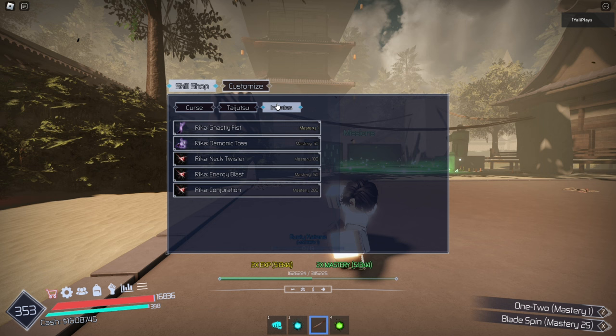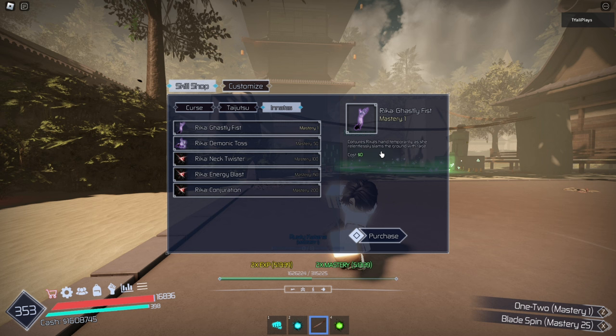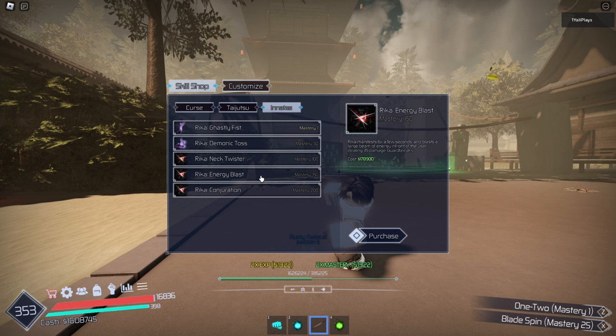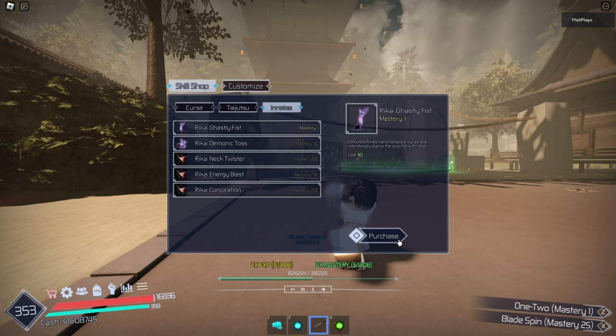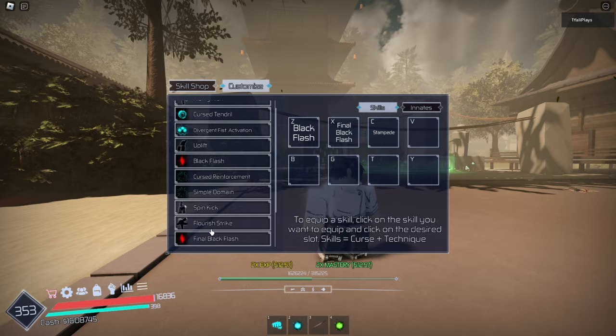Look at the stance — look at how cool it looks. I just hold it out and it does this. So we're going to go ahead to our innates, and we have Ghastly Fist: Rika's hands temporarily slam the ground with rage — we already have that unlocked. Demonic Toss summons Rika's hand to grab a player and hurl them far away. Neck Twister summons Rika at a specific area, grabbing a target near it dealing 15 damage — that seems pretty weak. Rika Energy Blast lasts for a few seconds, and the last move is Rika Conjuration: conjures Rika fully, increases defense by 40% and uses AoE mouse one. Let's purchase mastery, run Rika Ghastly Fist, go to customize, put that in our slot, put on Black Flash and Stampede — that'll be enough for now.